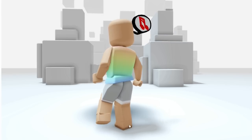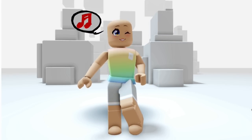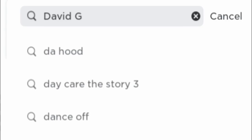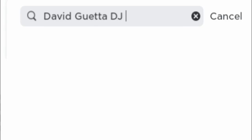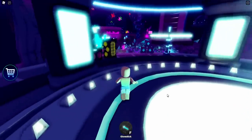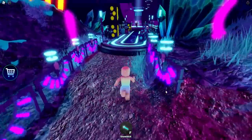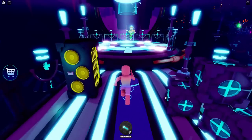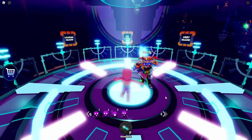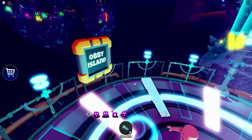Want to know how to get this adorable speech bubble accessory for free? I'll show you how. First, let's go ahead and join this game. Make sure that you spell it correctly. It's right here, the first one. Let's join. Now we need to make our way to the obby, so follow me down this pathway. Once we get here, press E, and we're going to choose the obby island. It's the last one on the right.